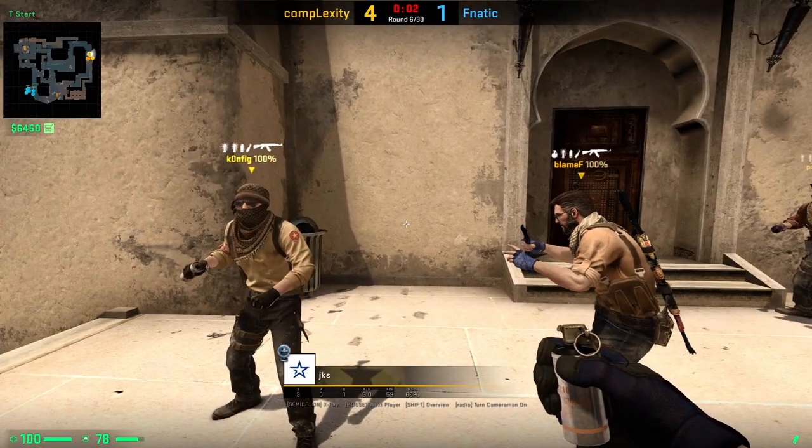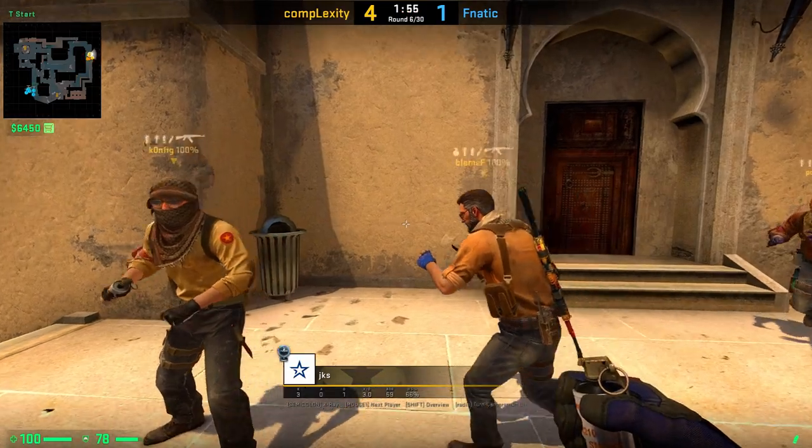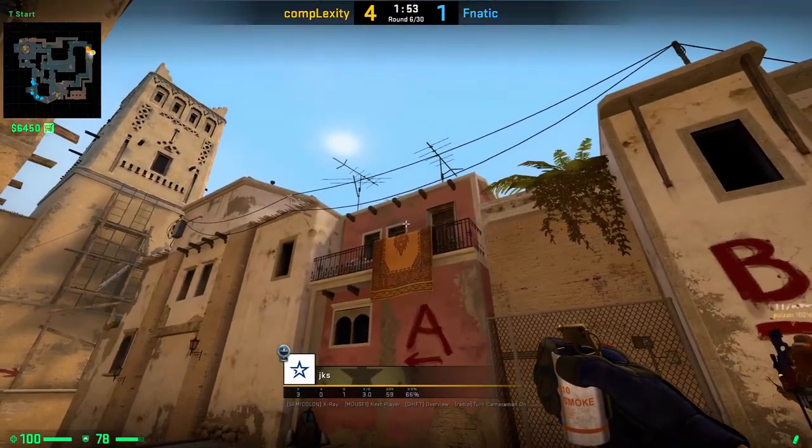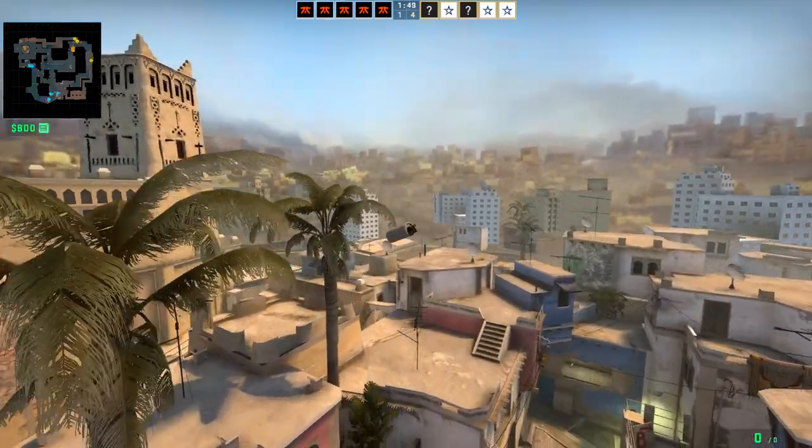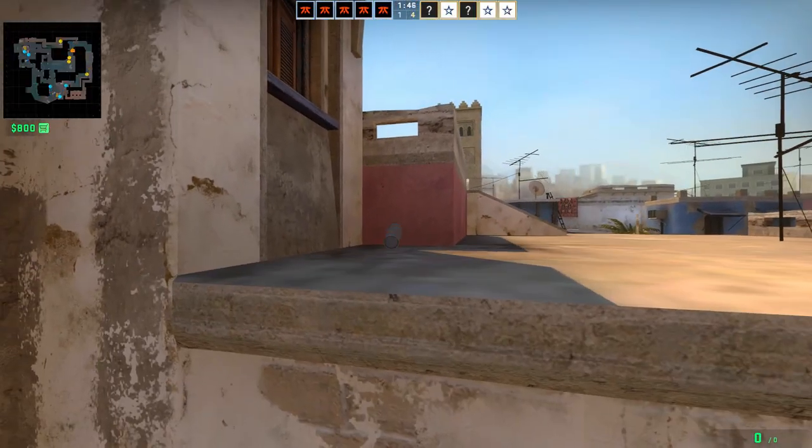For the third smoke, position yourself next to the trash can like JKS does, aim on top of the window, crouch down, sneak forward and release it with a jump throw when you hit the end of the dark pattern of the carpet.